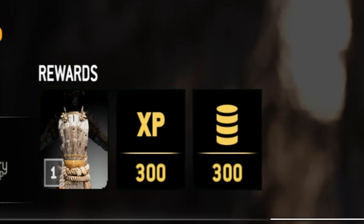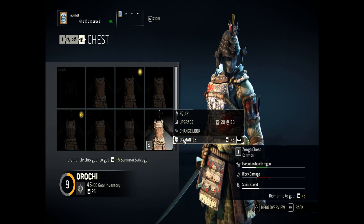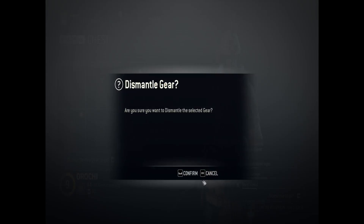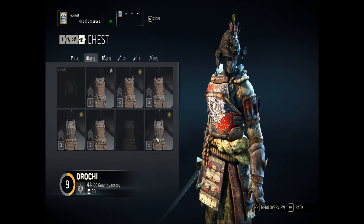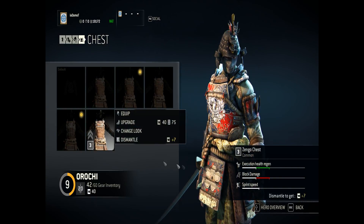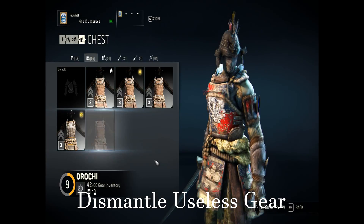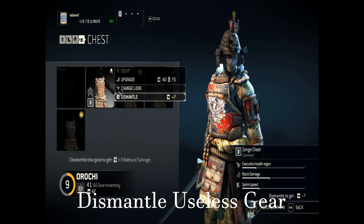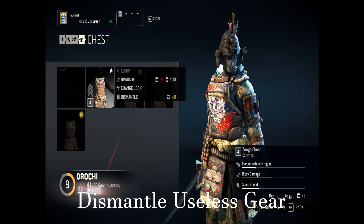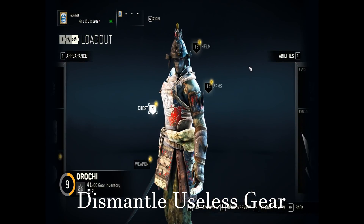The next tip is an easy one. Once you finish a match, you will often receive gear, and many times these gears are not as good as the ones you already own. You can go into the customization screen for your hero and dismantle the gear into Salvage, which can then be used to upgrade your currently equipped gear. This is a more efficient way of disposing of the useless gear you receive.